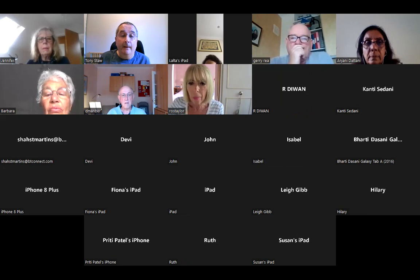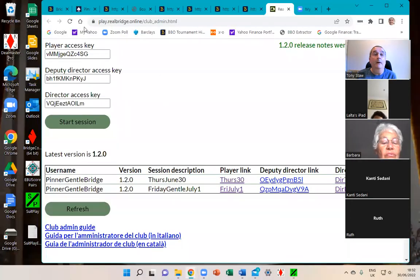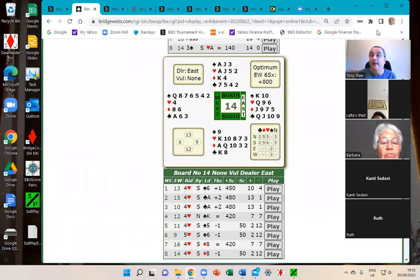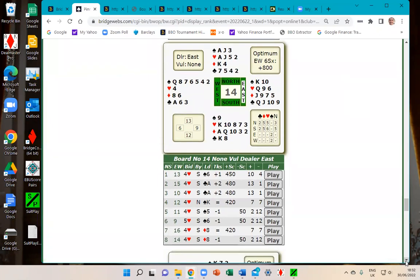I'm going to share my screen and look at this hand from last week. This was a hand played on Wednesday evening, and quite a few people from the Gentle Duplicate have started playing in the Pinner game on Wednesdays. I came across this hand and thought it was interesting because nearly everyone was in the same contract of four hearts, but there was quite a variety of results — some people made 12 tricks and others went down in four hearts.